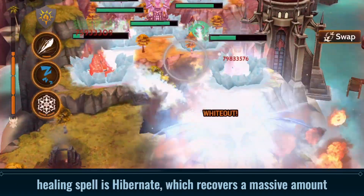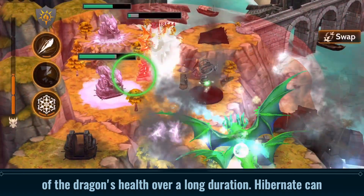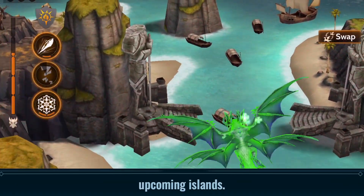Terex's main healing spell is Hibernate, which recovers a massive amount of the dragon's health over a long duration. Hibernate can only be cast once, so Terex's fliers must be careful that Hibernate isn't canceled by any Blue Mage Towers on upcoming islands.